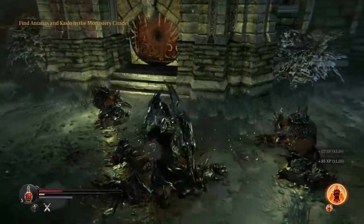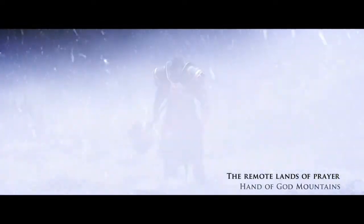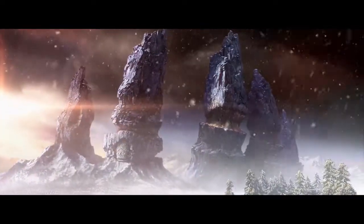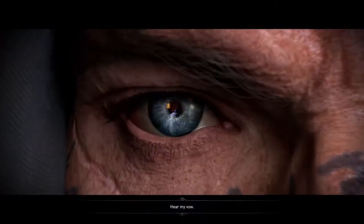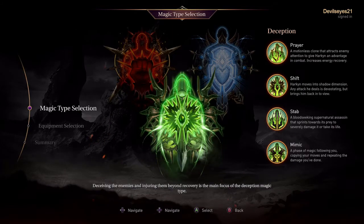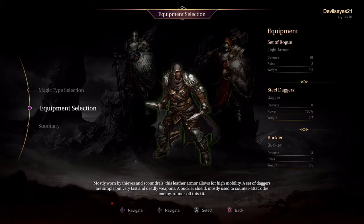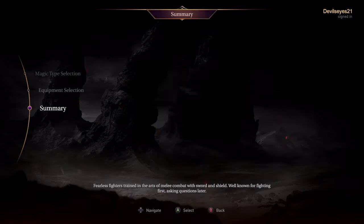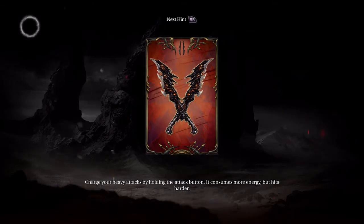Lords of the Fallen puts you in control of the character Harkyn, where you are tasked with killing demons and taking out the main leaders of the demonic invasion known as the Rhogar Lords. Without giving away too much of the story, you start out as a criminal who is then released to seek redemption through service in battle. You start off by picking your magic type, which is broken into Brawling, Deception, and Solace, which grants powers corresponding with the equipment types of Warrior, Rogue, and Cleric. However, the game does not force you to pick the equipment type that goes with the magic type, and you can mix and match any combination you prefer. After choosing, you're treated to a very intriguing cutscene battle and the game kicks off with a tutorial zone of sorts.